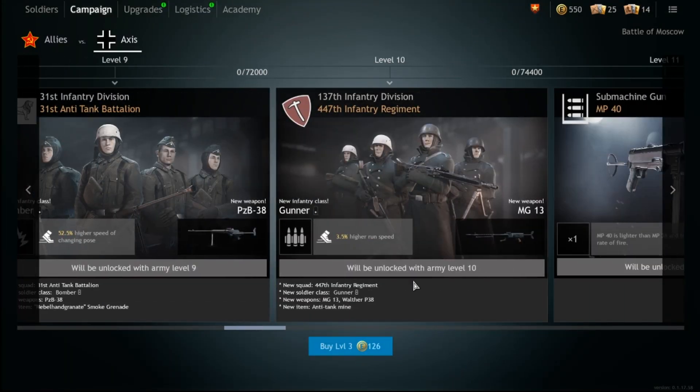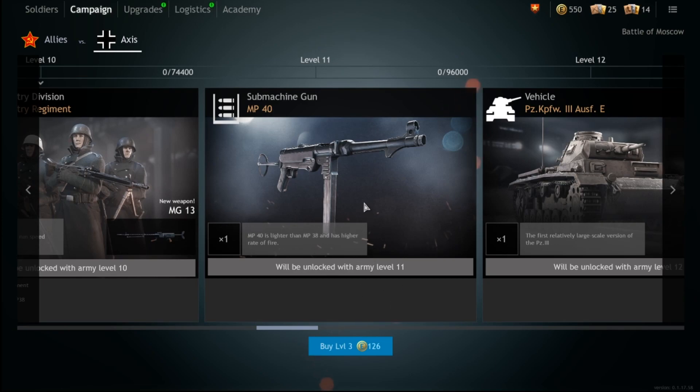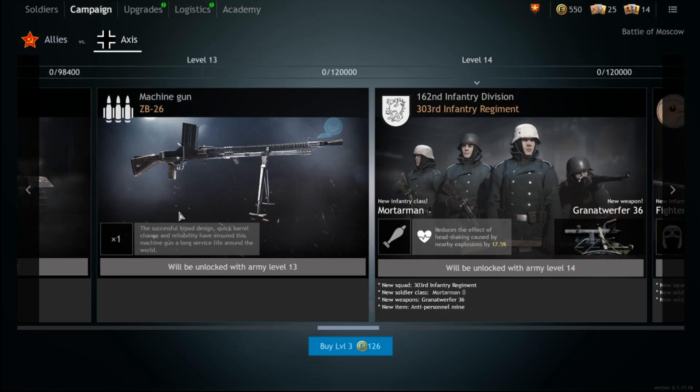Going down the line, pick up some PzBs and then the MG13 — this gun is monstrous and fantastic. I love it; it is so dominant. Pick up a couple for your gunners. Just like Normandy, the German gunner squads are fantastic, so definitely use some MG13s. And again, just like Normandy, grab the MP40 — you need firepower at close range versus the Allies in both campaigns. The second you walk into a room against a Russian with a drum mag PPD, you'll wish you had it.